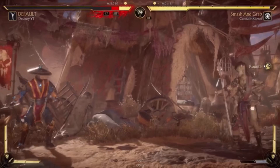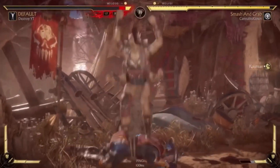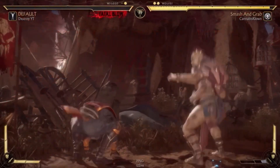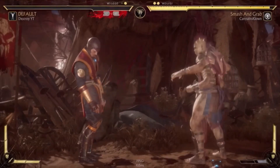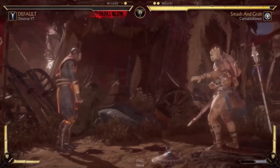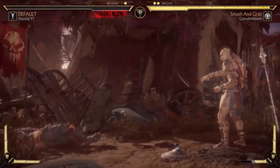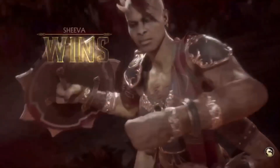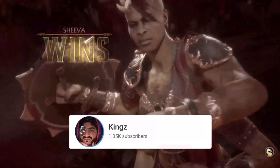Overall, what makes Shiva Stomp so good is that it's an unblockable, and she has other moves like Tremor and fireballs that support it perfectly. When she's at full screen you're scared — should you zone or not? If you zone, you either get Tremored, fireballed, or stomped. That's my opinion: Shiva Stomp is probably the best special move in this entire game. If you have other opinions let me know in the comments, drop a like, subscribe, and I'll roll the outro.